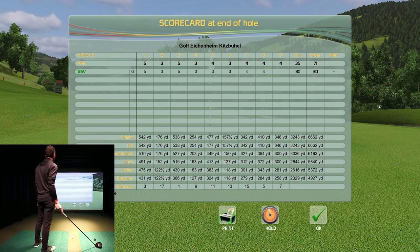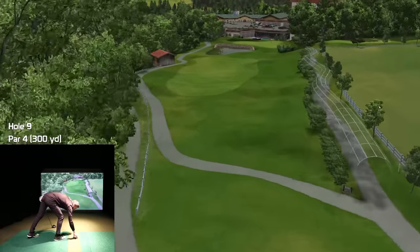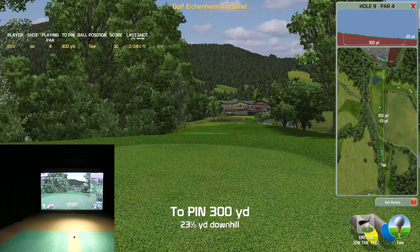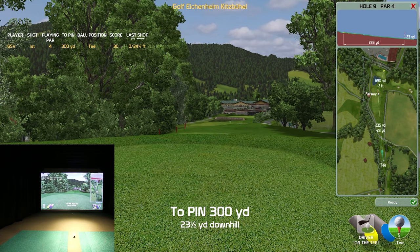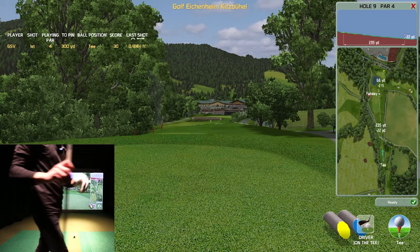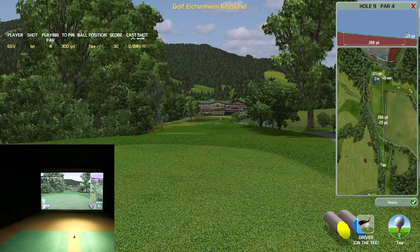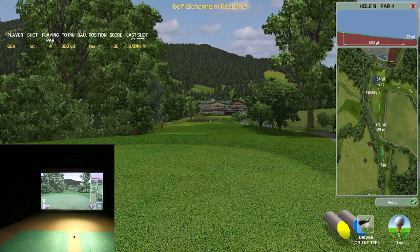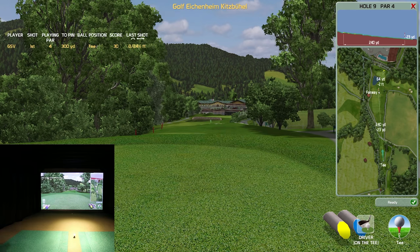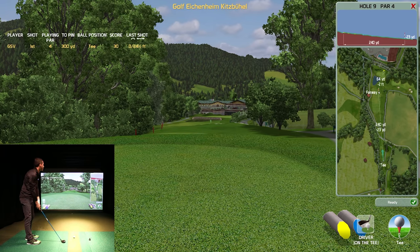Just one under going into the clubhouse. 300-yard par four — look at them shortening things up a little bit. But there's water. You're definitely laying up ahead of that. It's only 235 with 22 yards downhill, so if you wanted to you could go for it — that's about 288 yards adjusted. I'll just lay up and hit a three-hybrid.